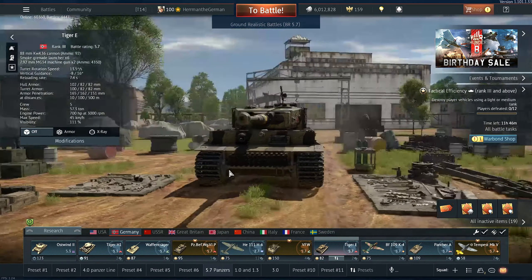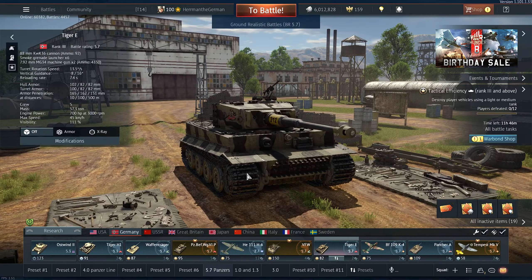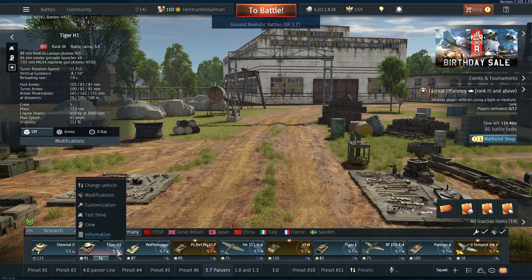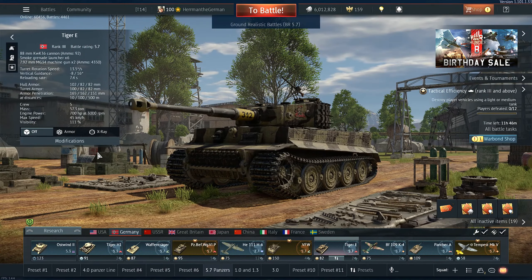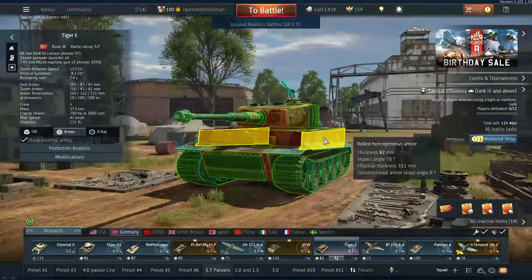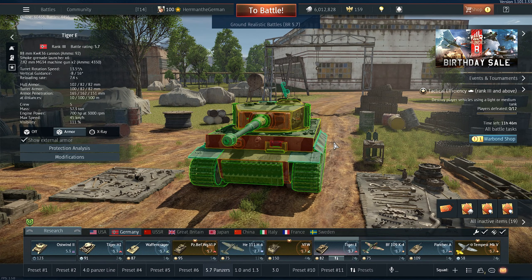Hey German fans and haters, I'm the German here coming to you with another tips and tricks video for War Thunder. Today we're going to talk about angling your armor — the best two tanks to do that with are the Tiger 1 H and E variant. If you angle your armor at a 45 degree angle, it makes the armor a lot thicker and, depending on what you're facing, there's a high chance of it ricocheting off. Wiggling your turret as well will keep you alive and in the fight longer. I'm going to show you a quick clip of this in action.